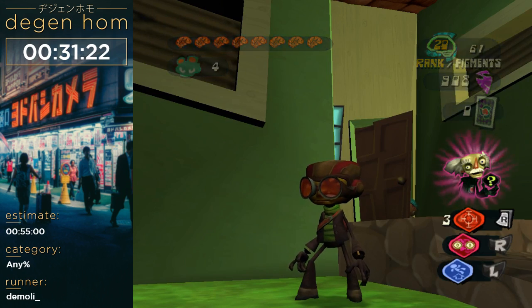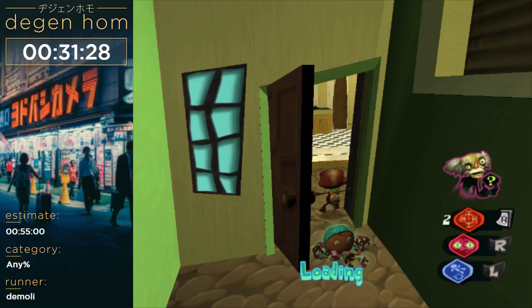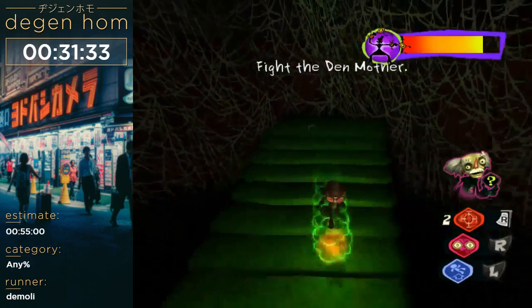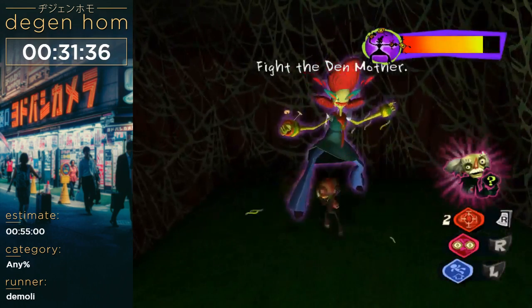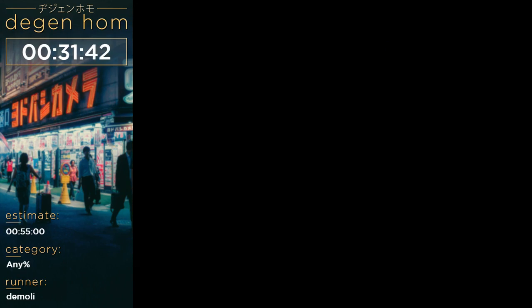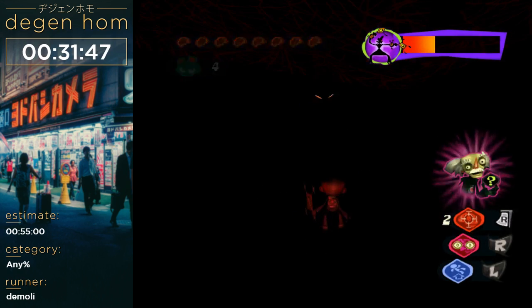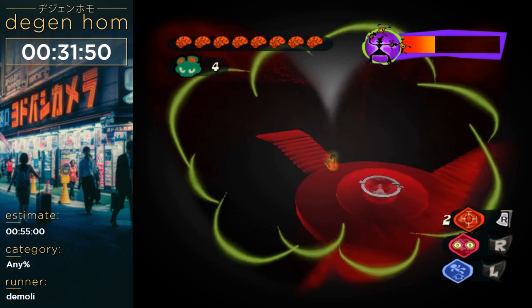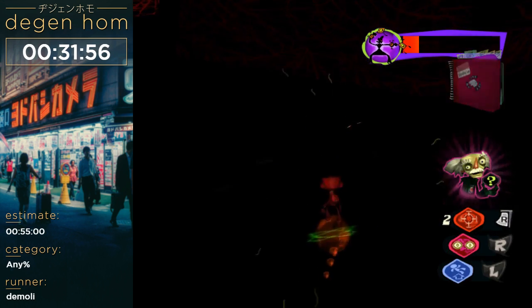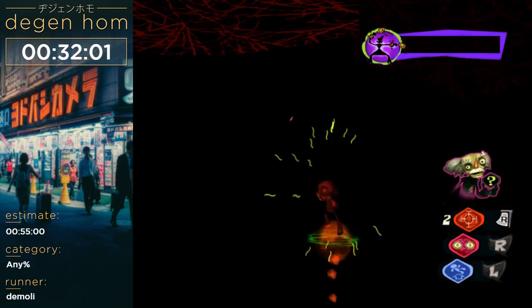I don't condone child violence, but she's gotta go. Three hits just like that in the first phase. Second phase — same thing, but the camera is from the boss's point of view. She's probably gonna jump away. Yeah, she likes to do that. End of the level.